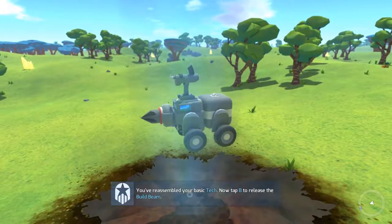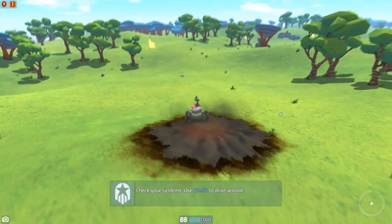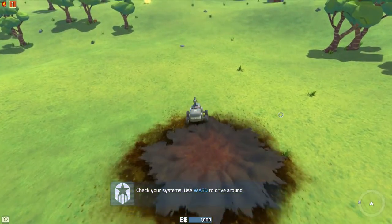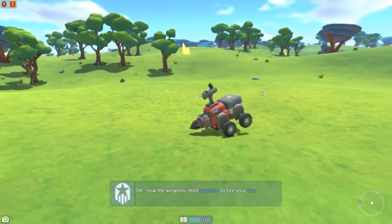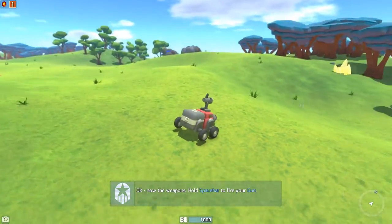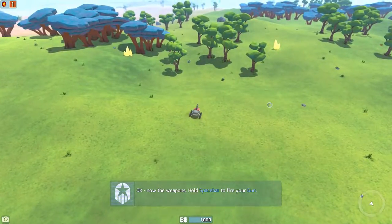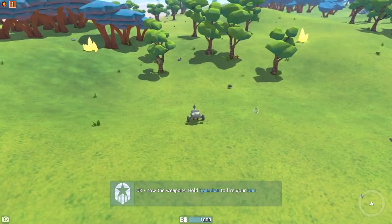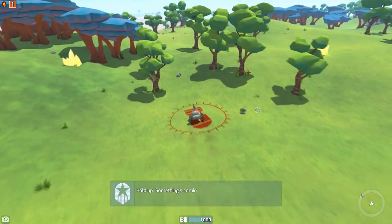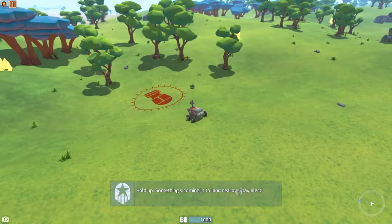You've assembled your basic tech. Now tap B to release the build beam. And then we have a squirty little vehicle — it can turn almost on a dime. Once we get bigger vehicles, it's not going to be as nimble. Oh come on, stick your butt down. Hold up, something's coming in to land nearby — stay alert.